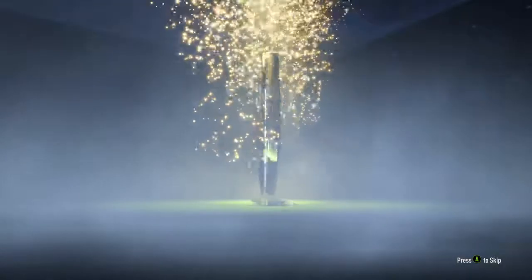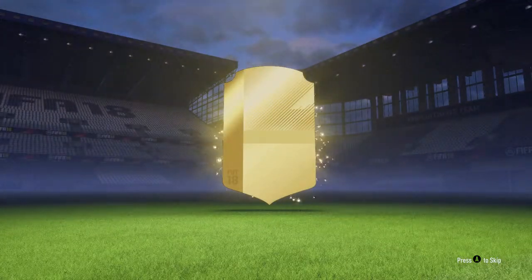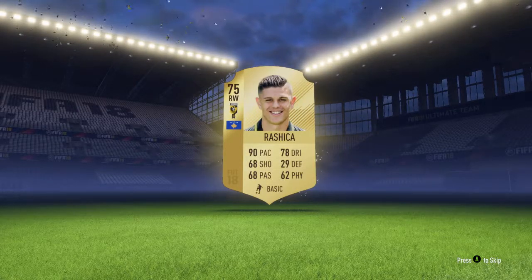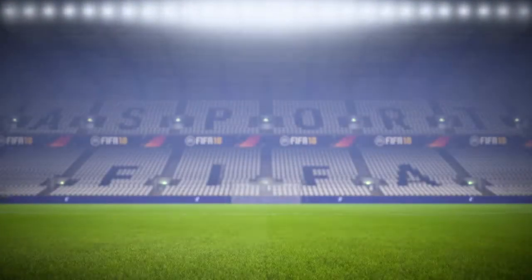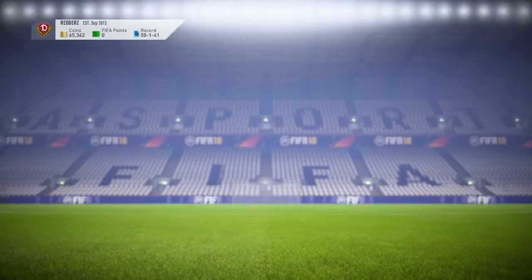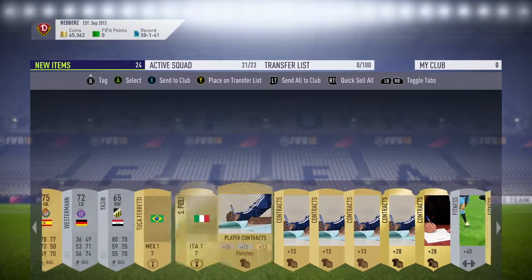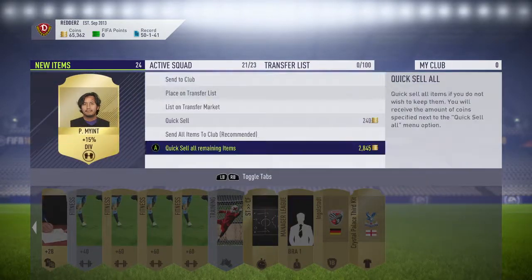Now for the next pack, Thomas Muller on the front. Can we get anyone to improve the squad? Hoping for a Premier League player. It's a rare player again, not a billboard. Right wing, 75 rated, some fast guy — he's not getting into our squad. We've also got Chris Brunt; he's a Premier League player but he's not going to help us. That's a pretty poor pack, no one worthy to help the team out.